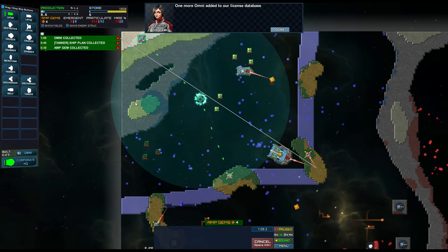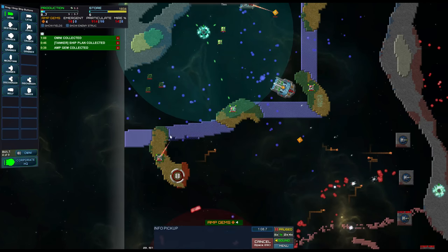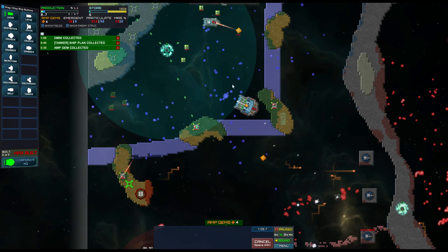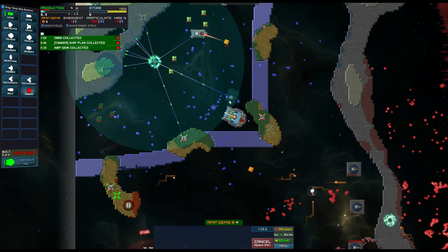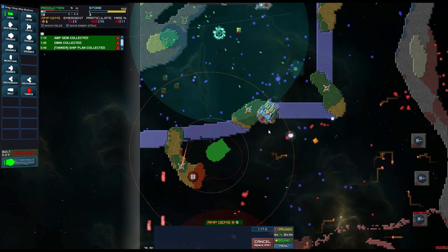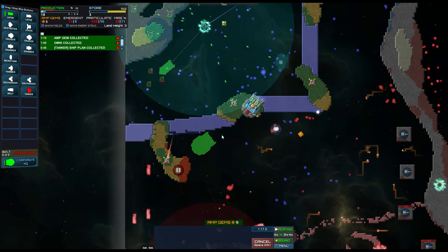I'm not saying that my current build is particularly optimal in any way. That was just an Omni license - the info pickup is going to unlock some tech for us. Now it's busy lathing that stuff. I'm going to go ahead and build a few more Omnis. Right now in the current mission I have a limit of nine Omnis - I had eight but just unlocked one. Getting a bunch of those spammed out is going to be quite handy. I'm also going to build a tanker - it will draw energy from this and distribute it, including to these Omnis.